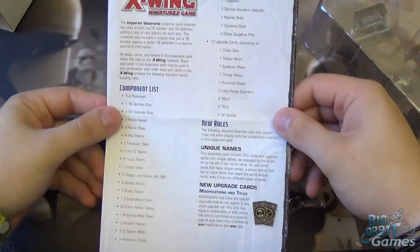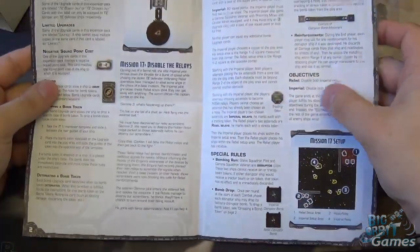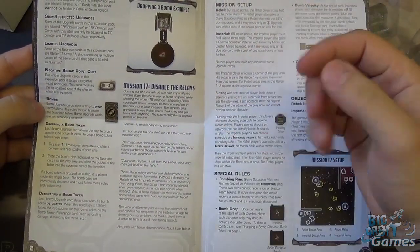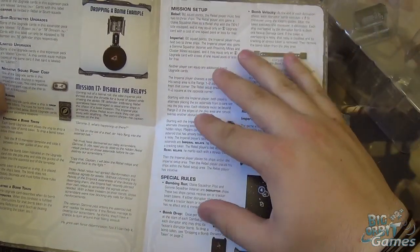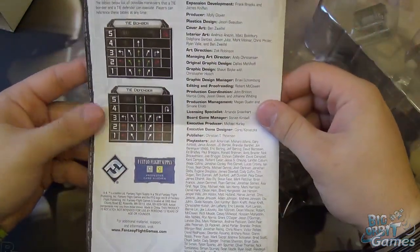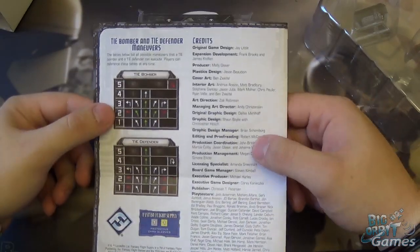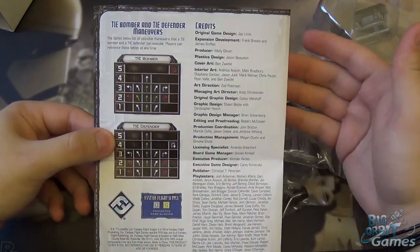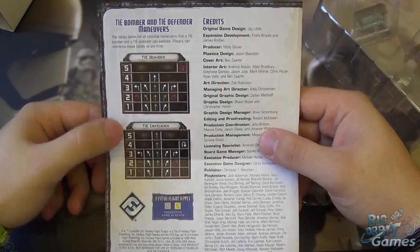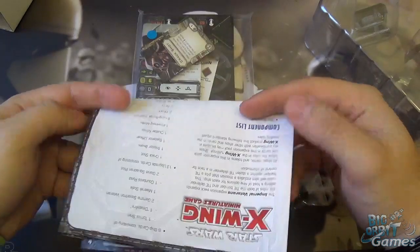You get a leaflet with your component list and some of the rules, to give you a refresh or explain some of the new rules, especially around bombs and negative points. The other major thing in here is Mission 17: Disable the Relays, so don't throw this away. It also shows you the maneuvers, which is useful to have as a reference for what maneuvers are available to all the ships — good to cut out and keep.